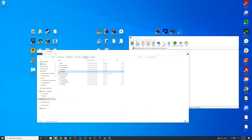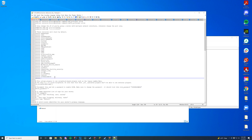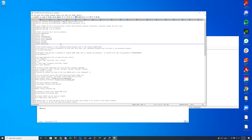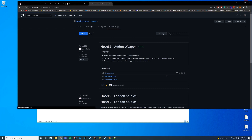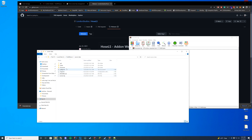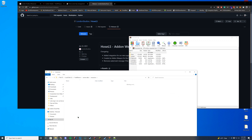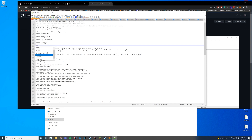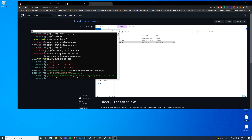Now let's finalize the install. I'll go to server data, open server.cfg, and add 'ensure hose-ls' and 'ensure smart-fire'. I'm also going to download Hose LS since it hooks in by default — I'll install it just like any other resource, create a 'hose-ls' folder in resources, and paste all the files in. I'm going to move Hose LS above Smart Fire in the server.cfg so that Smart Fire can detect it on startup. After saving, you can see in the console that both Hose LS and Smart Fires have started successfully.